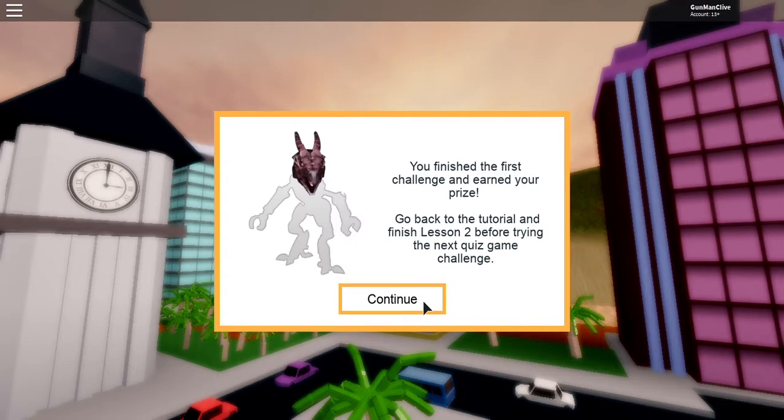Once you finish those three questions, you will unlock lesson two and you will get Rodan's head in the inventory. Yes, it's that easy.